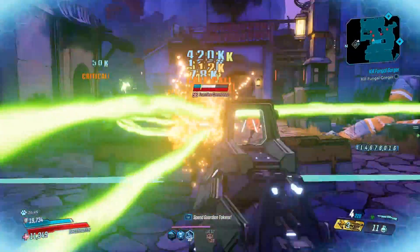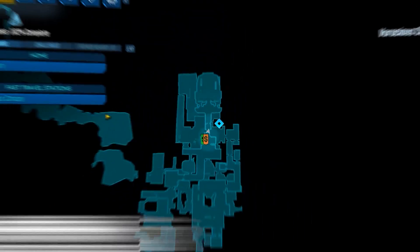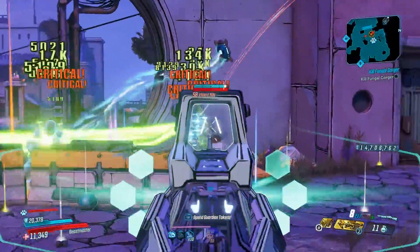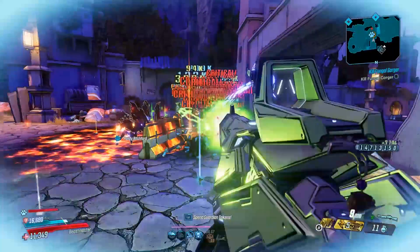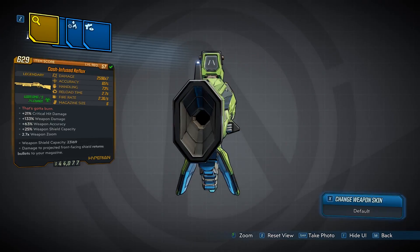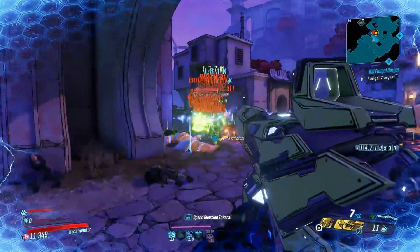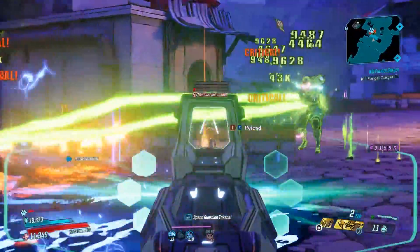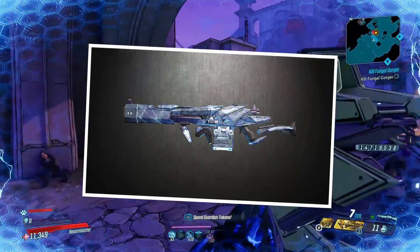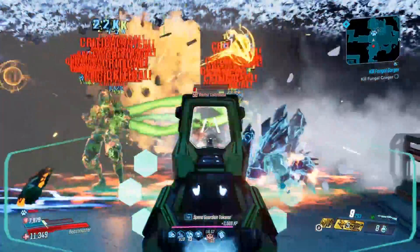Next up we have the Reflux, a legendary shotgun brought to us by Hyperion. It can be obtained from a boss known as Genevieve, found in the Voracious Canopy region of Eden 6. The Reflux is always corrosive and fires 7 projectiles in a biohazard symbolic pattern. Hitting an enemy causes powerful corrosive bolts that tether from the target to nearby enemies — almost functionally identical to the Brainstormer shotgun — making it an absolute beast to use, like an upgraded version of the Brainstormer. You can get a redundant version of this weapon, which is the variant you'll want, as it spawns with 14 projectiles instead of 7, putting out a lot more damage overall.